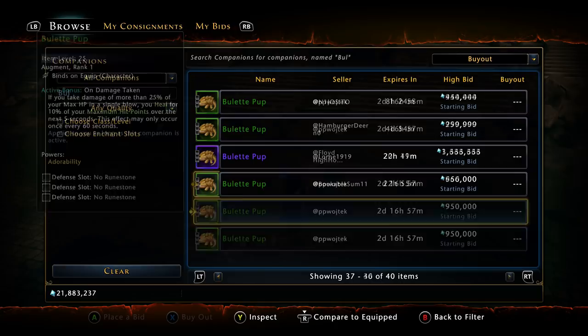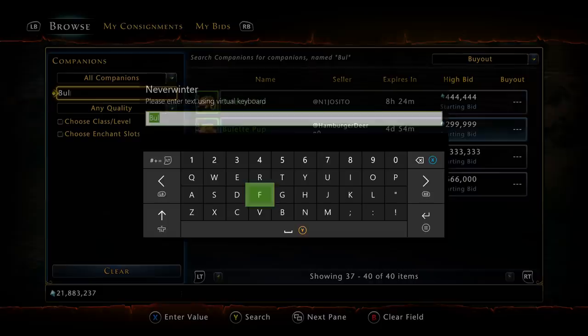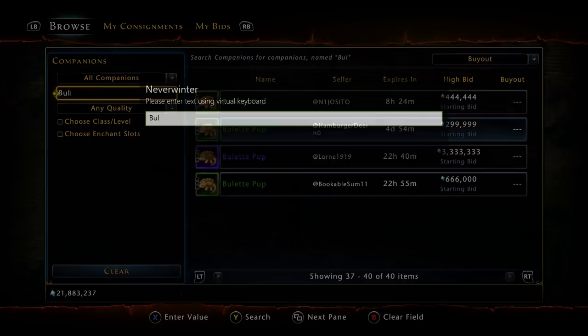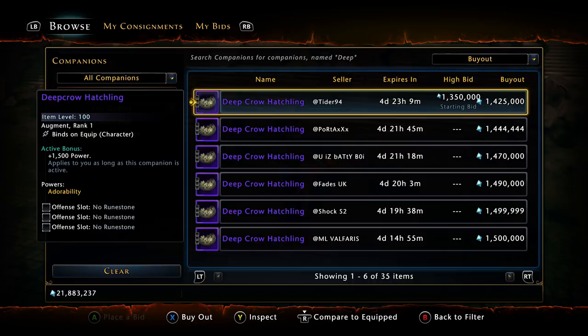The next two companions are very, very expensive. When mod 15 came out they brought a new power-share best-in-slot companion — the Deep Crow. A lot of people picked this up, but those who didn't are going to spend 1.5 million right now, and I'm sure prices will hike further come mod 16 unless people who already have them want to sell. I'd probably invest right now and get your Deep Crow Hatchling, because I do think prices are running up.